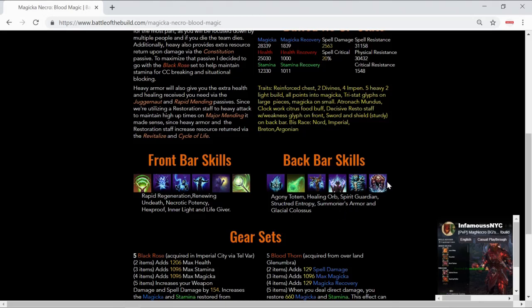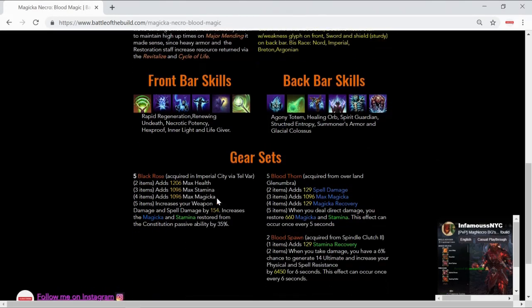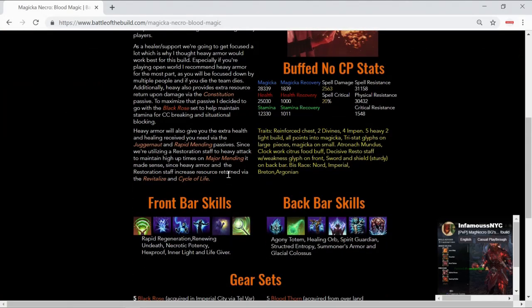On the back bar we're utilizing Agony Totem, Healing Orb, Spirit Guardian, Structured Entropy, Summoner's Armor, and Glacial Colossus as a flex spot ultimate. In terms of sets, we're utilizing Black Rose. The reason being is that if you're going to be playing a support healer build — whether in no-CP, CP open world, or battlegrounds — you're going to be focused by a lot of players, so you need a decent amount of health, stamina, stamina recovery, and magicka recovery.